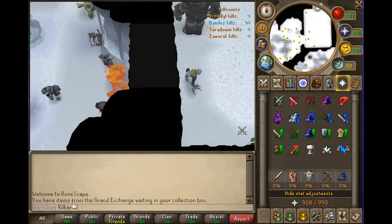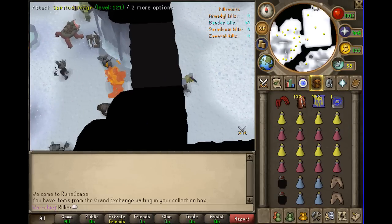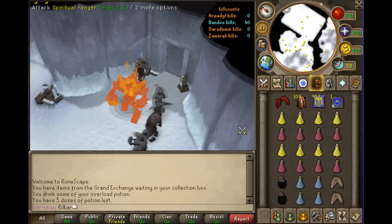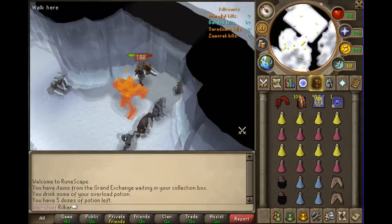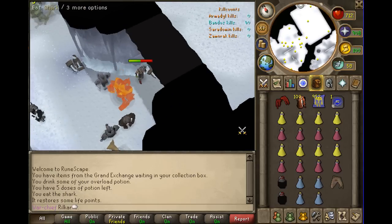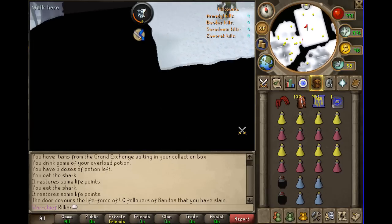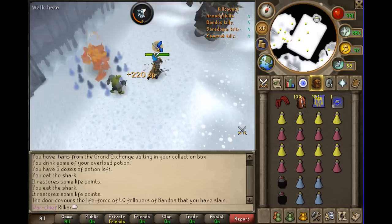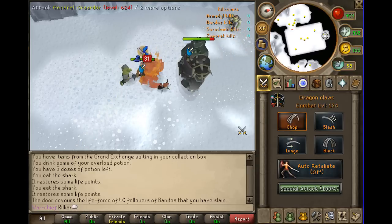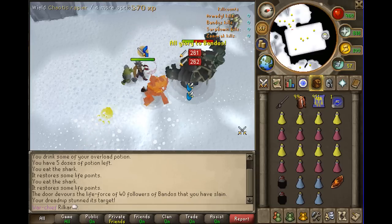Alright I'm back. You want your first prayer set to pray melee and Turmoil or Piety. So I'm about to go in — overload out here or superset, restore, the usual stuff. Then heal to full, put on your prayers, then go into the room. Once in the room, get onto Bandos — if you have dreadnips, send them in. I suggest claw spec right off the bat so you can get the kill fast.